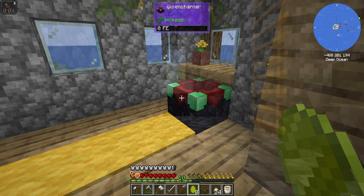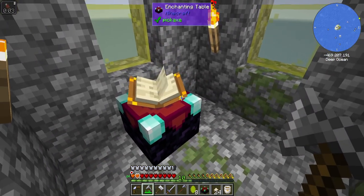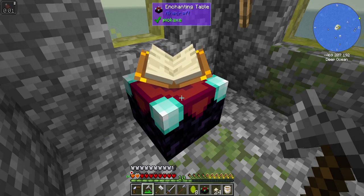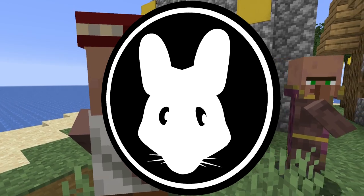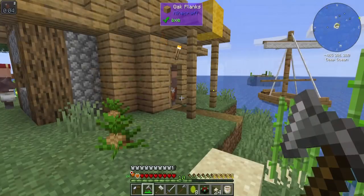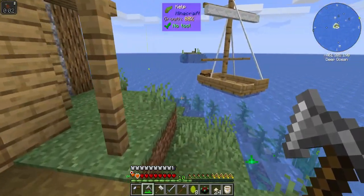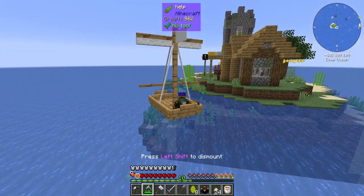A disenchanter? A void anvil? An enchanting table? These villagers have been more than generous. Welcome to the mischief. I'm Valen and this is Rustic Waters 2. I guess I'm trying to make it sound like I'm being gracious or something, but I'm not. I'm stealing their stuff and heading out.